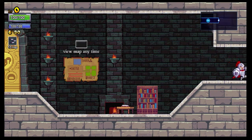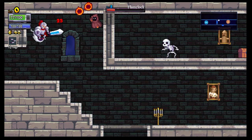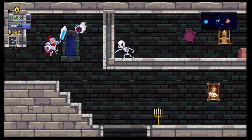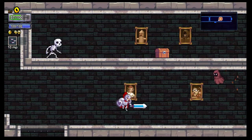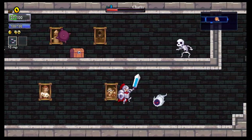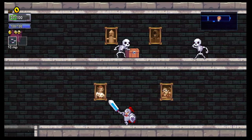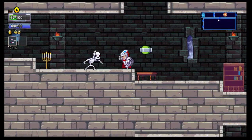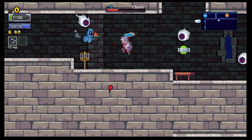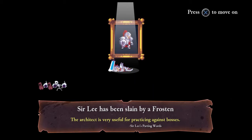A little bit like my reading skills. Oh — taking a few hits. A bloody skeleton up there. I've got no idea how — oh, that didn't last very long did it? So Lee has been slain by a Froston. The architect is very useful for practising against bosses. Press X to move on.